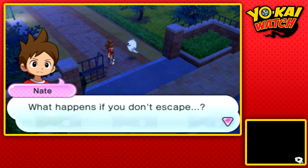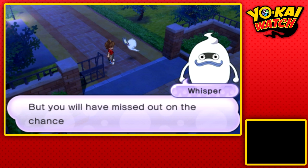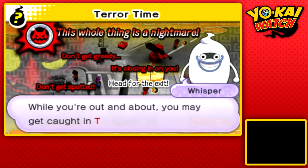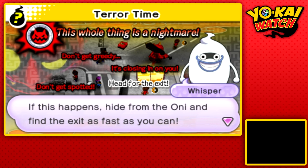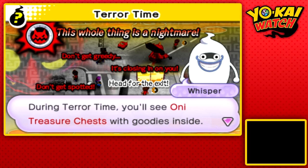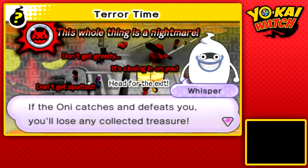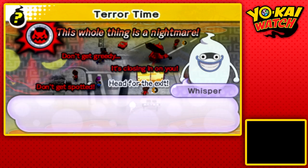What happens if you don't escape though? You'll just wake up in your bed — that's not too bad. But you miss out on the chance to grow stronger. While you're out and about, you may get caught in Terror Time. If this happens, hide from the Oni and find the exit as fast as you can. There are also treasure chests you can acquire, but don't stay too long because the little Onis will increase, making it harder to escape.